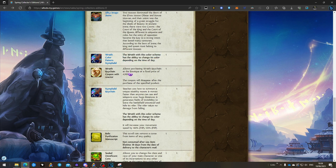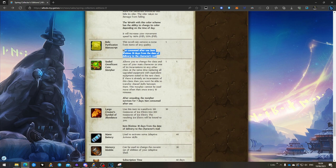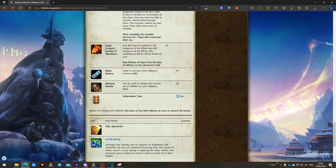The Relic Purification Manuscript doesn't exist on pay-to-play because cursed items don't drop from dungeons there. Free-to-play gets a month free of uncursing items, which helps you gear up faster. Both servers get a Corn Morpher, though free-to-play gets a larger quantity of replicators. Pay-to-play gets mana batteries and memory modules in a bigger quantity, plus another 60 days of subscription time — bringing the total to three months of subscription in the full package.